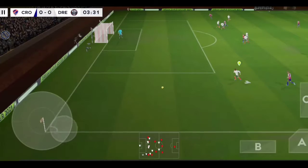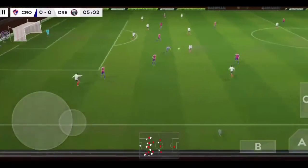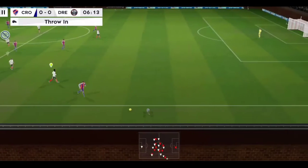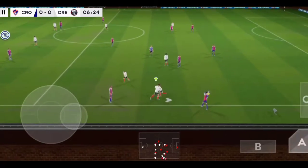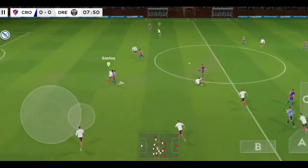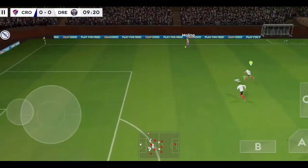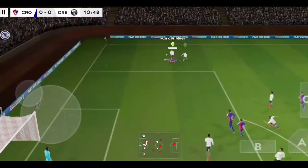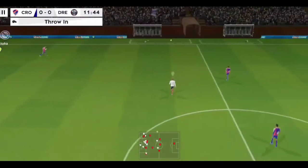This player is taking on the opposition. He slid for the ball but missed. Using the width, sends it forward — balls across the line, it's out of play.